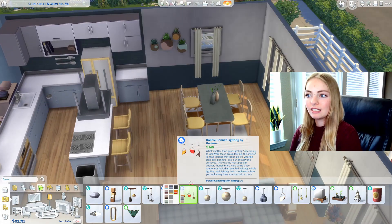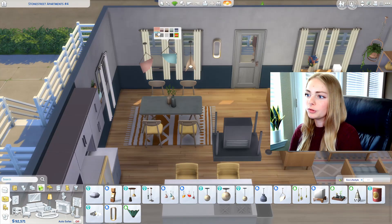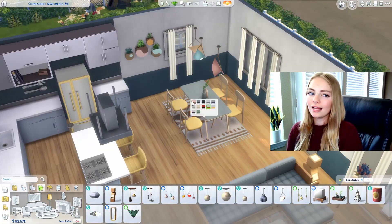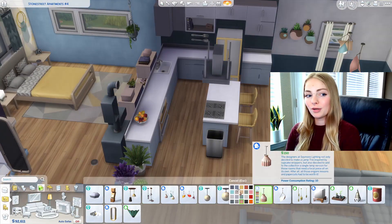I think that's it for the majority of the furniture items — we're just adding clutter pieces and putting in the lighting. So we're going to end the speed build here, jump into the game, and I'll give you a tour of the finished apartment.